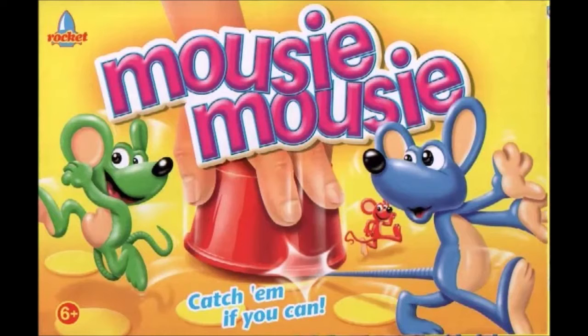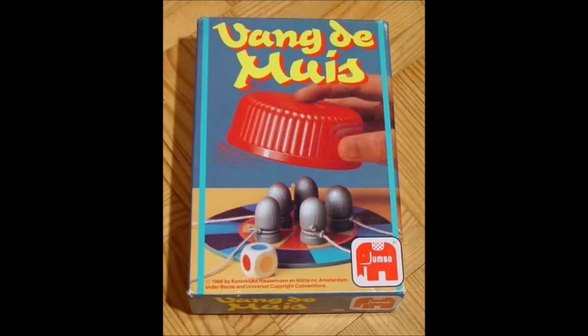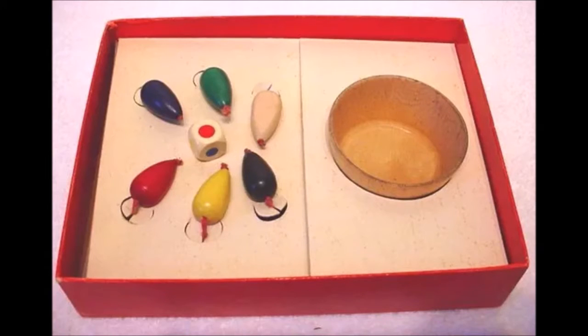Since there are so many editions and variations, the game has been produced in English, German, as well as Dutch, among many other languages. This game does come with multiple pieces. Depending on the edition you have, it ranges anywhere from six to eight mice, a dice, several chips and or, depending on edition, cheese tokens, and a capture cup or cone or plunger, again depending on what edition you have.